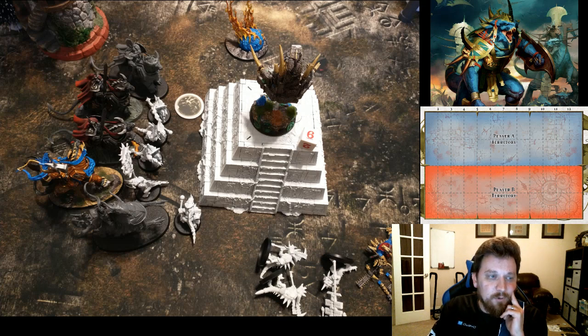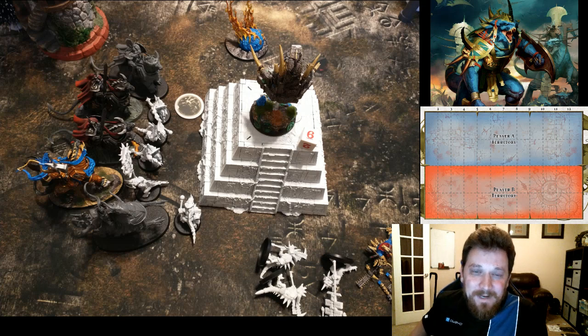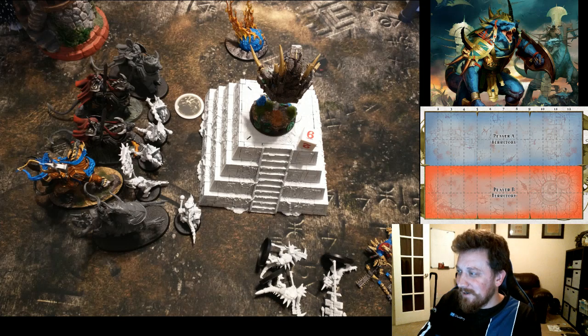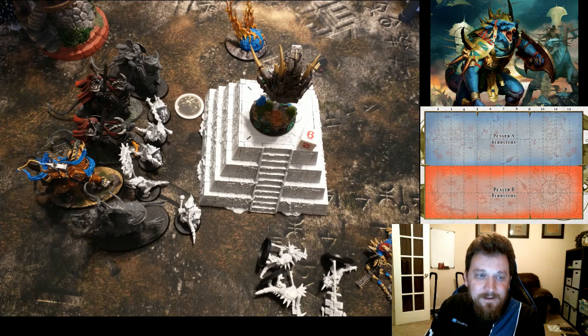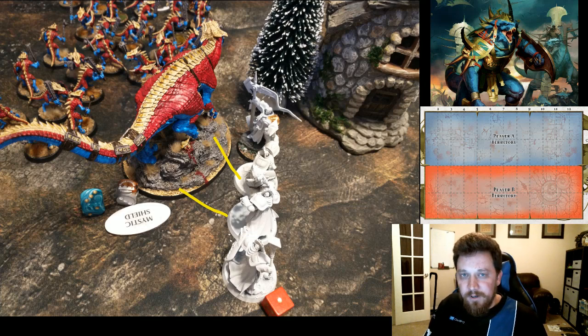Kroak's chair got broken — knocked it off the top of the Realmshaper Engine, which is always fun. I'm going to put some lights on that engine at some point and post a video on it, but it's still sitting there primed in my pile of shame. He charges in and takes out those Guard models, then charges in the Sequitors just to hold up my Carnosaur — if he can keep even one Sequitor alive he'll tie up my Carnosaur for a turn.